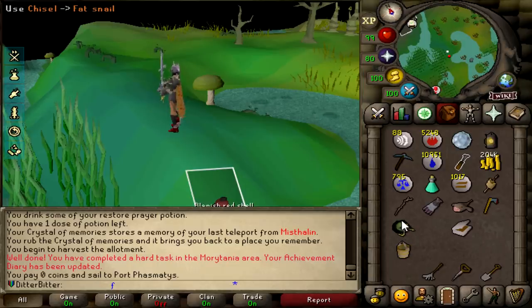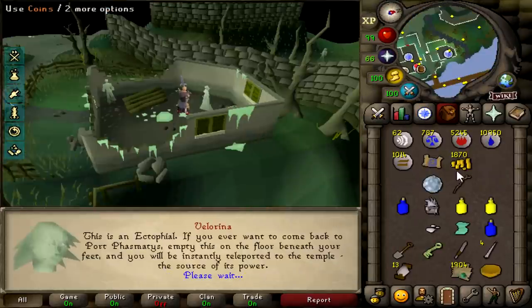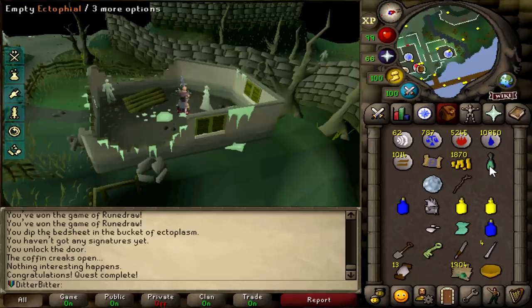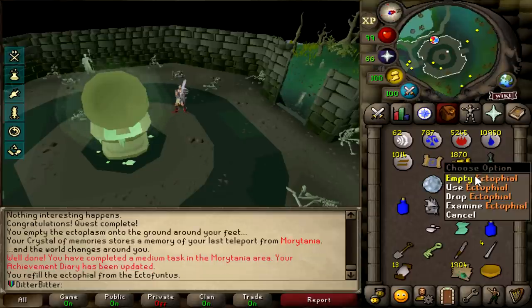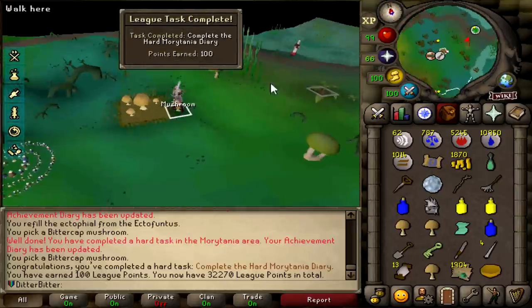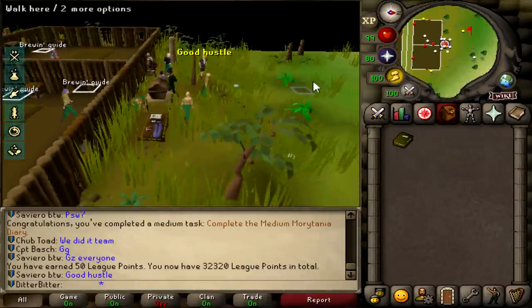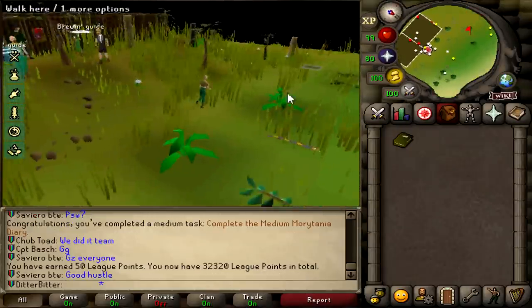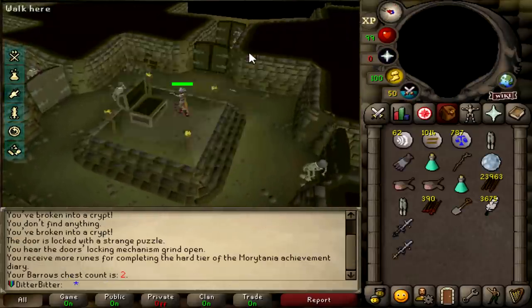I'm currently working on the elite medium and Morytania task so I can get Morytania legs and go to barrows. I want the Torva helm for the inferno - that's the long-term goal now that we got our zenite. Morytania easy diary is done, going to do the medium and hard now. That's 81 hunter and Ghost Ahoy completed, which lets me use the ectophile - another task for the diary. Medium task done, and completing the hard Morytania diary gave us 100 points.